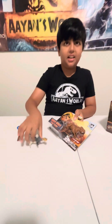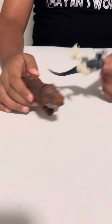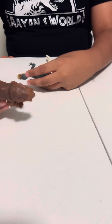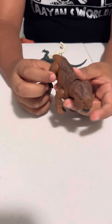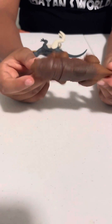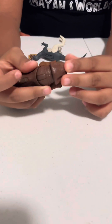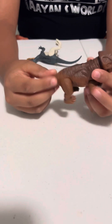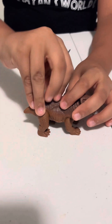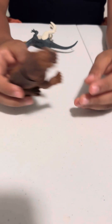Let's start with the Lystrosaurus. This is a pretty unique creature — look at its face, it's kind of like a walrus and a triceratops combined. The head can go up and down and side to side, and then the legs are so cute. And then there's the scan code — that's the Lystrosaurus.